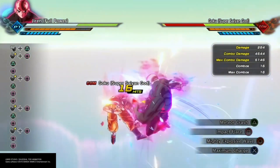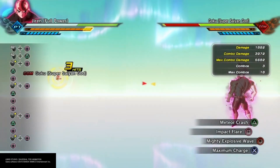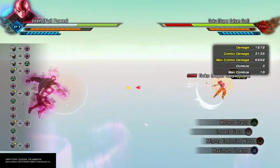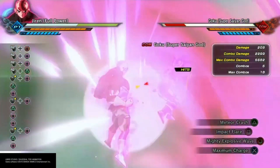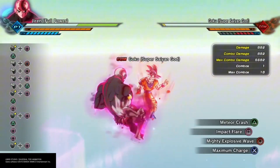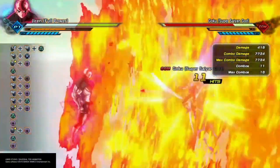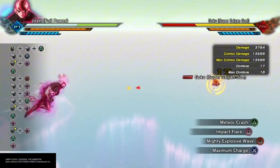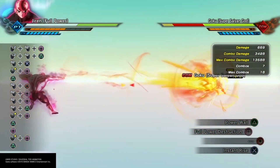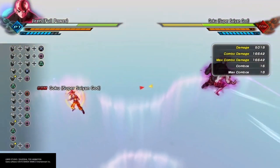Jiren's got Meteor Crash and Impact Flare — you have to hit it again to follow up. Got Mighty Explosive Wave, great for follow-ups. Got Max Charge. Got Power Wall — just need to find the confirm for that. Full Power Destruction — I want that move for my CAC. And then Instant Rise.